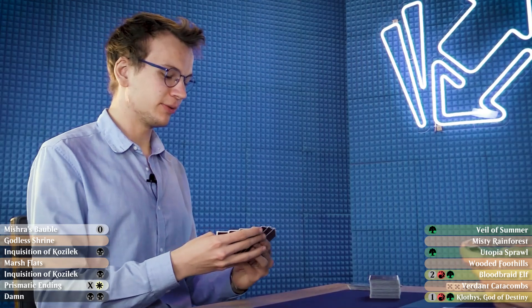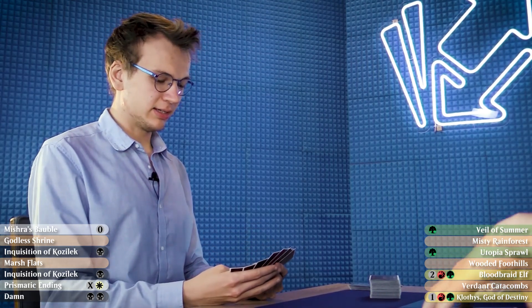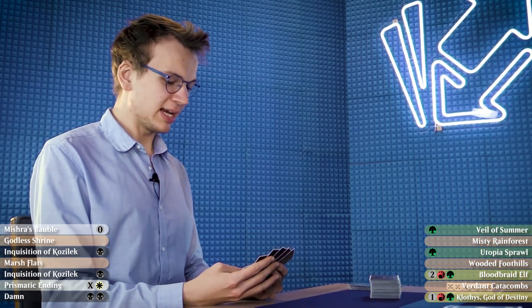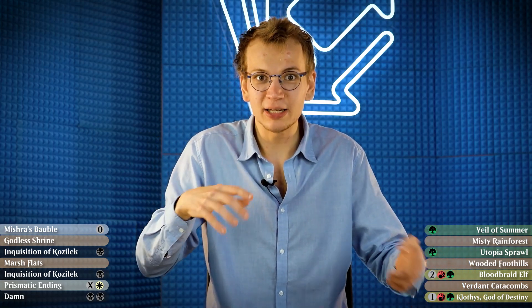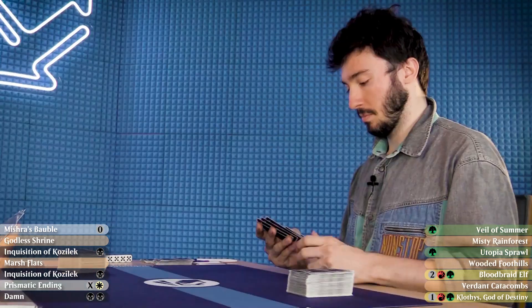So game two. Lurus is still my companion — that has not changed. And I will go first. I will be keeping this hand. This is the kind of opening hand we want to see: turn one Inquisition can take whatever we want, and then turn two Prismatic Ending can take out a Utopia Sprawl or a mana dork, then even more interaction to follow it up.